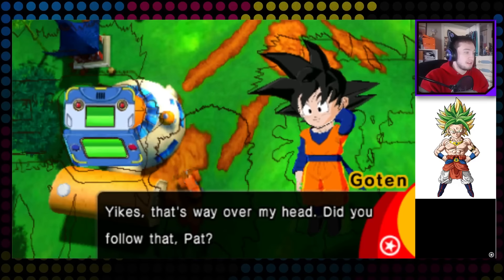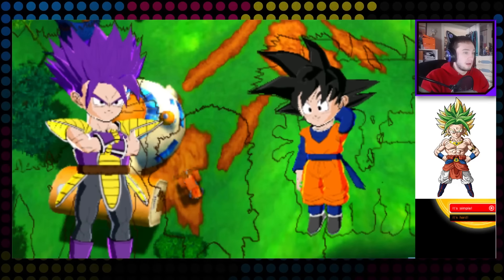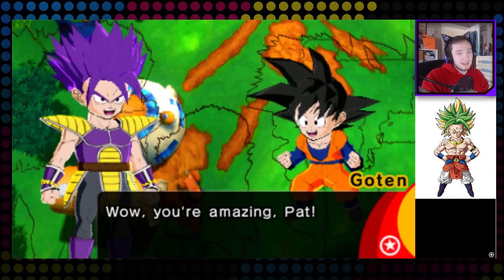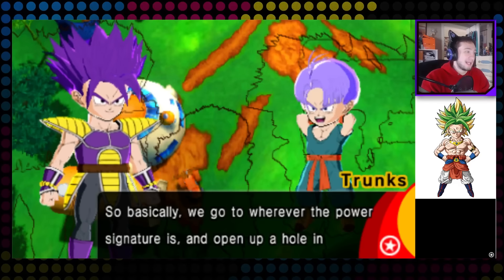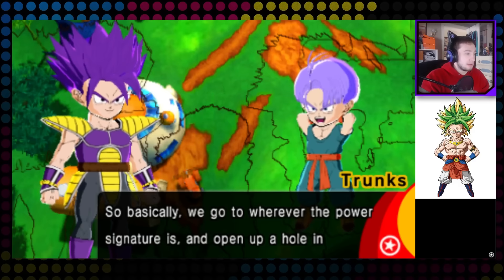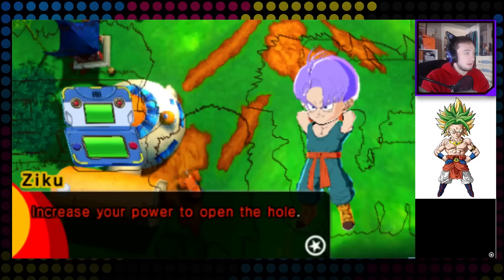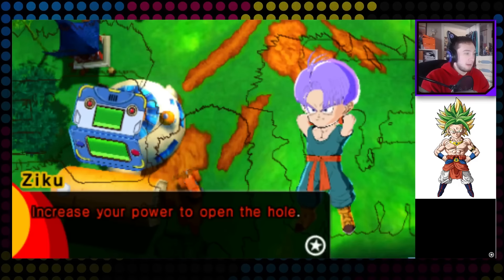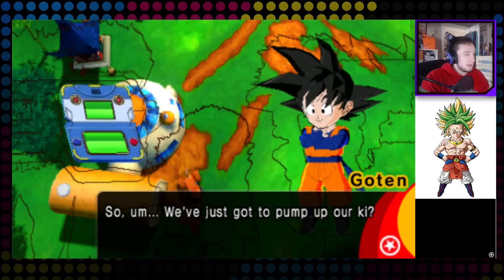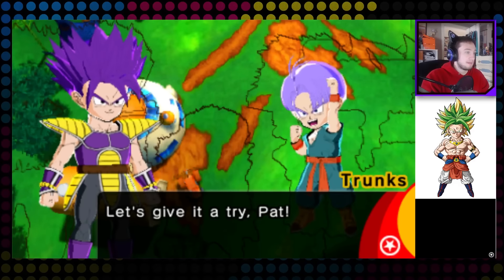This is way over my head — did you follow that? It's simple, I'm gonna be the guy — amazing. So basically we gotta go wherever the power signature is and open up a hole. You're supposed to do that, Ziku. Use your power to open the hole, like a Hyperbolic Time Chamber driver thing. We just gotta pump up our ki.